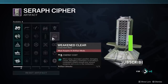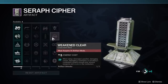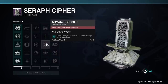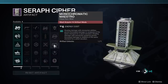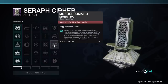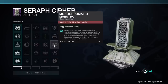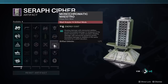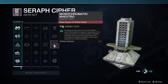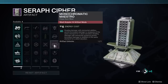Destiny also has a Seasonal Artifact. The Seasonal Artifact has the best mods in the game for that season — typically there's a meta centered around the mods at the very end of the Artifact. To get it leveled up, you need to level up your XP. Power level is not as critical as it was in the past because it only goes up 10 per season, so the Artifact is the main reason to grind XP. Unlock it and get the better mods.